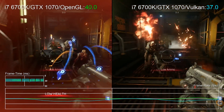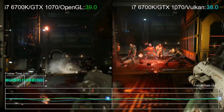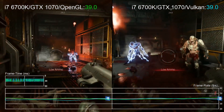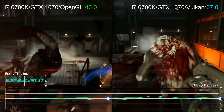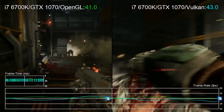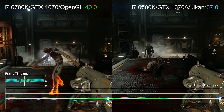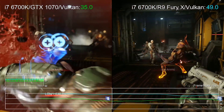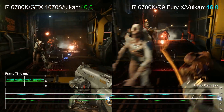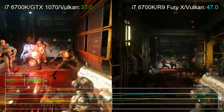Moving on to the 1070 OpenGL versus Vulkan, and you can see it's much of a muchness. An issue we have here, if you look at the frame time, is that OpenGL is running with V-Sync off but Vulkan seems to be running with V-Sync on, or borderless full screen, which is not good. And if we actually compare Vulkan on the 1070 to Vulkan on the R9 Fury X, basically the Fury is way ahead.